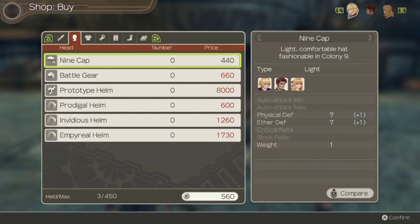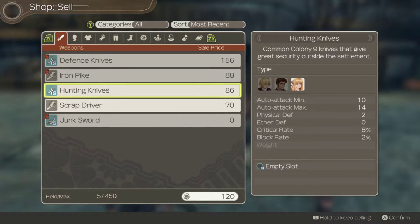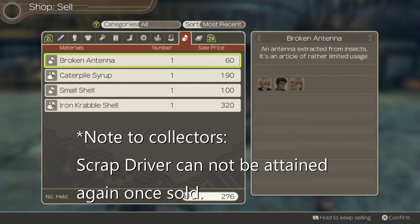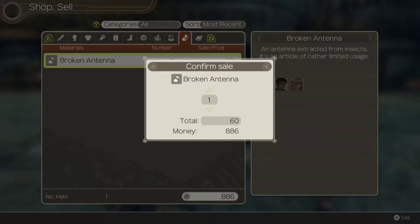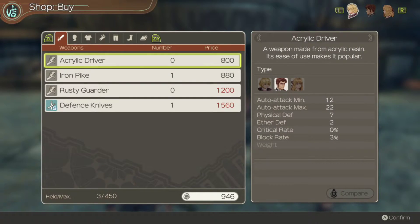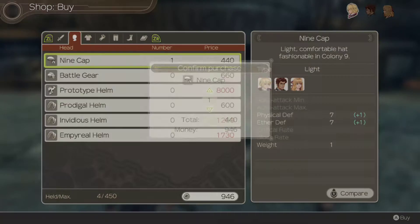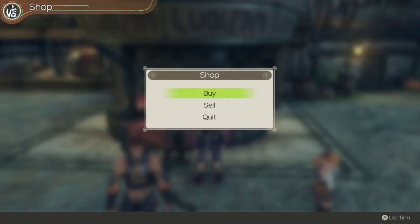We can purchase some stuff here for Shulk — you can see on the right-hand side if it's going to be an upgrade for various party members. So let's go ahead and purchase the nine cap. And for Rhyne we're also going to get him a nine cap, although we've actually run out of money. By the way, you can go to sell if you want to make some money, and then you can sell some of the weapons we're no longer using, along with any junk or items you've been collecting. We can go ahead and sell some of this loot, and then if we head back to buy we might be able to afford some more armour. We are running a little bit low on funds, so we'll come back later on.